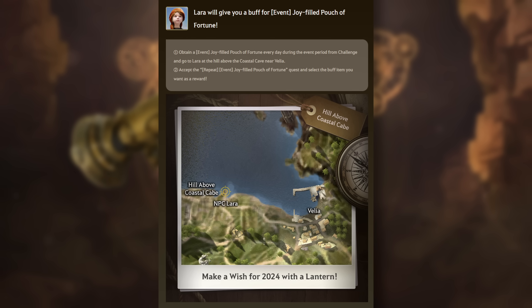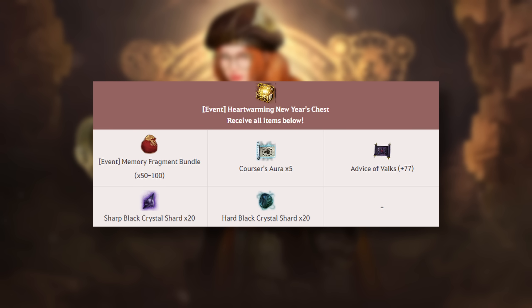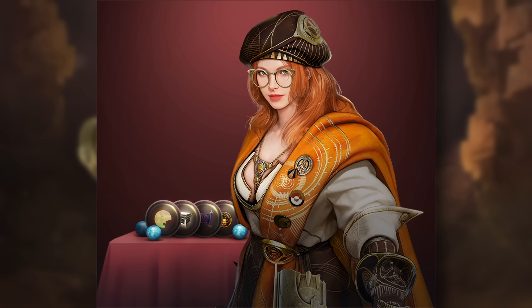For events, starting on New Year's you can receive an item just by logging in that you can exchange with Lara for a 10-hour buff of your choice. With this maintenance, you can interact with your Black Spirit and receive a 24% item drop rate buff for 2 hours in exchange for 20 energy. There will also be a one-time questline to receive an event chest granting various items. Scarecrow Training Dummy leveling will now offer 50% more combat and skill XP. We also have brand new login rewards for the next month. For the Pearl Shop, Scholar now has all her outfits — the camo items, cooking outfit, fisher outfit, shark outfit, alchemy outfit, farming outfit, and trainer's outfit are all on sale.